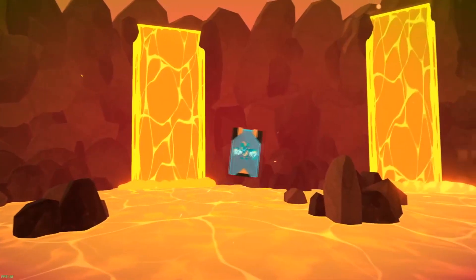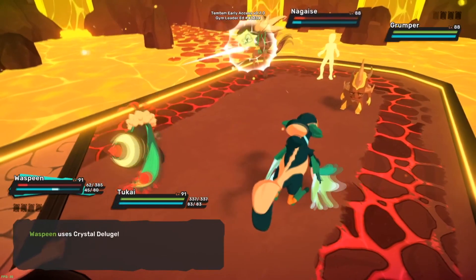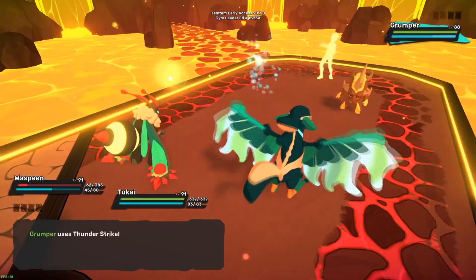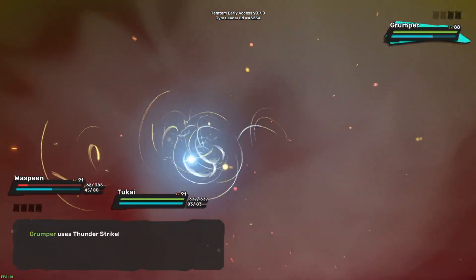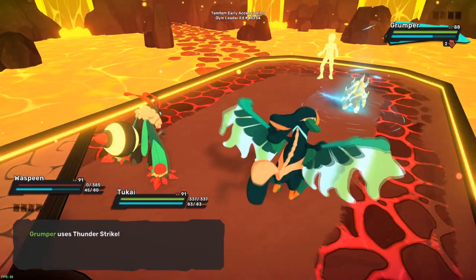I'm gonna switch to Two-Kai to bait him - I think he's gonna go for earth type, so Two-Kai will bait him. Then I'll go for a water type attack and try to kill him. Oh, he did use an electric type attack - but he hit Waspin though. Okay, good.